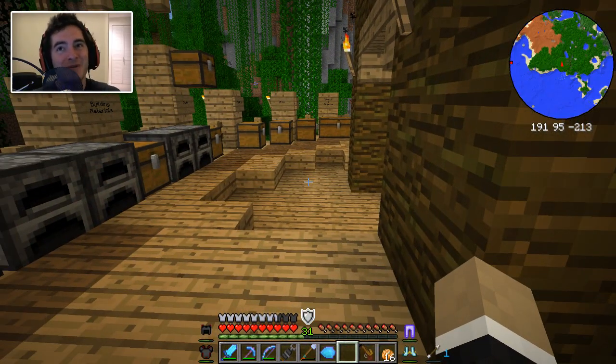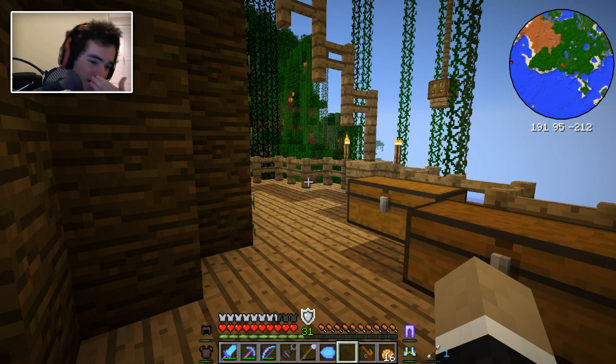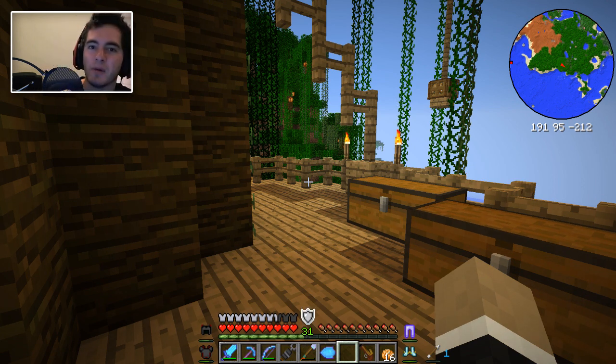The helmet looks so friggin' sweet that I think we might need to do that first. Or we can make the chestplate because it's more protective. Oh, I should flip a coin — except I don't have any coins around here. I'm gonna flip an SD card. Heads means helmet, tails means chestplate. Here we go — and it's heads! So we're making the helmet first. Interesting way to solve things. Thank you, SD card.